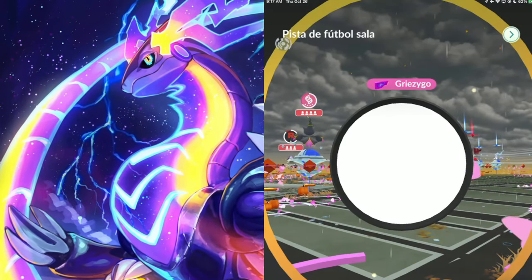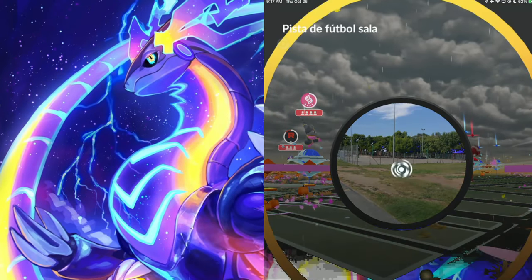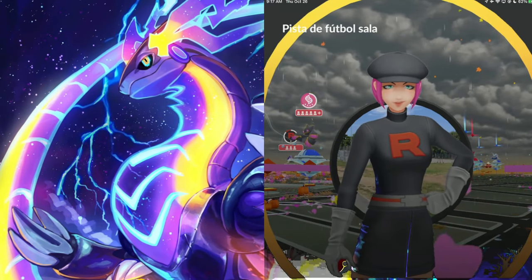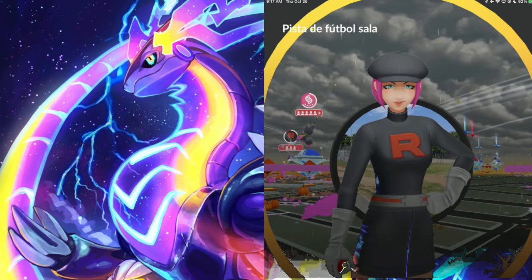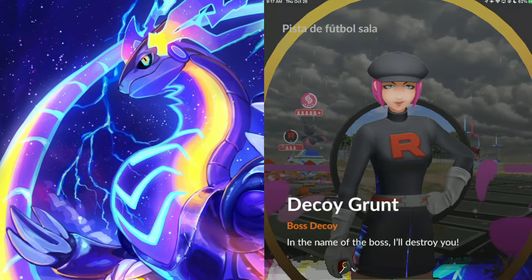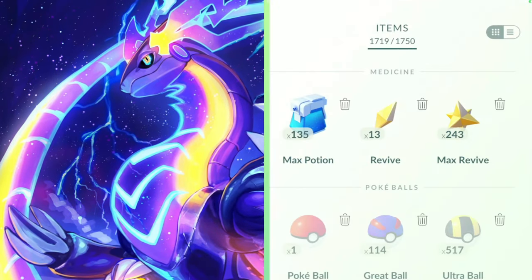Let's see if this is a decoy grunt or Giovanni himself. This one's going to be a decoy grunt. So this is what we want to have guys - we want to find the decoy grunts because these grunts are going to have Bellsprout.